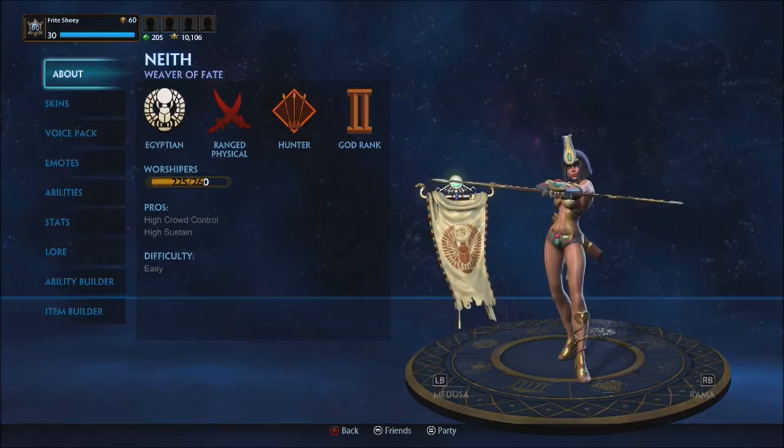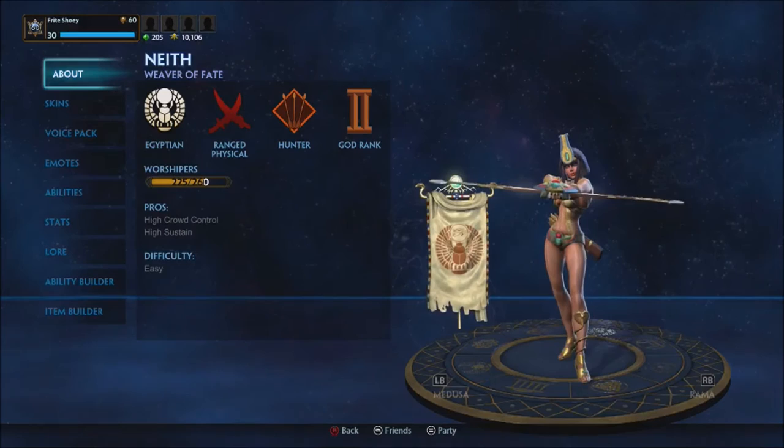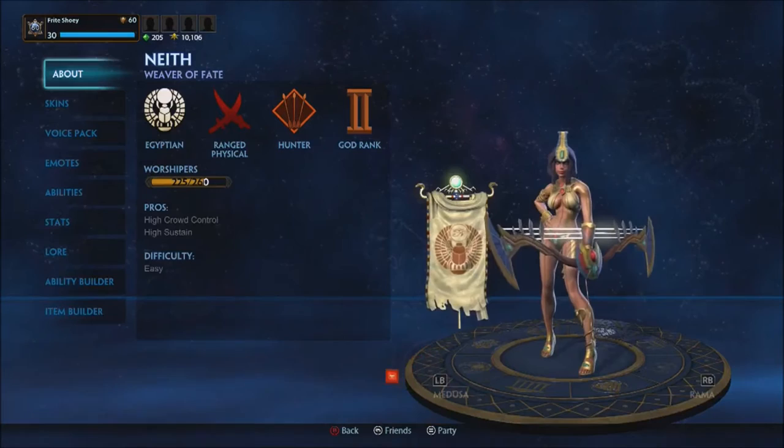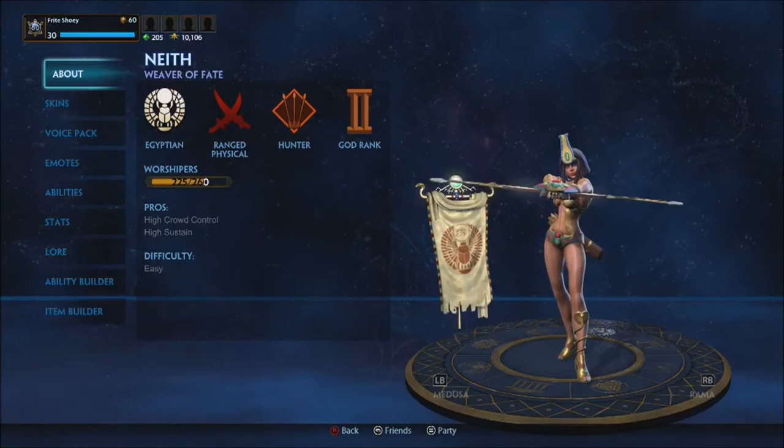Chiron and Neith are basically identical kits: both have a getaway, both have a really high damage ability, and a utility ability. I'll go over the abilities really quick, then we'll go over the item build fast and move on.